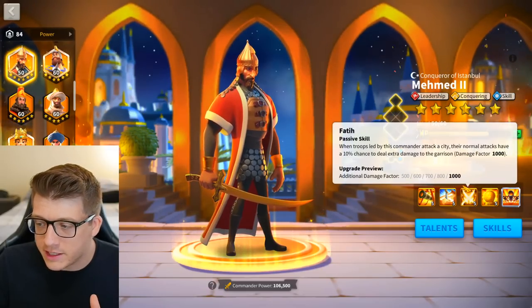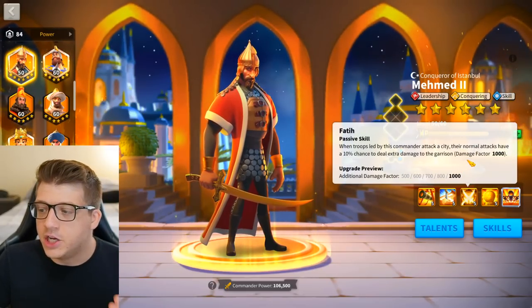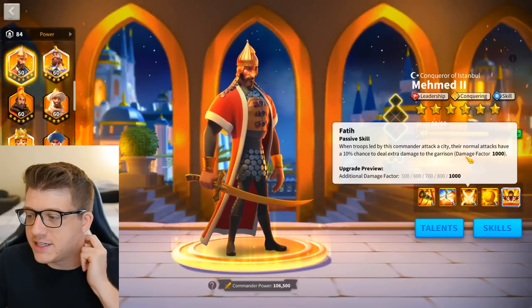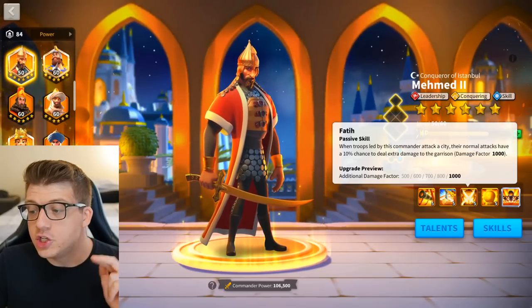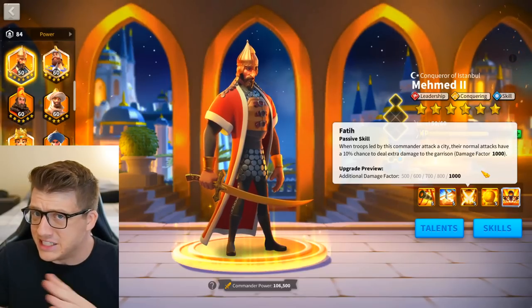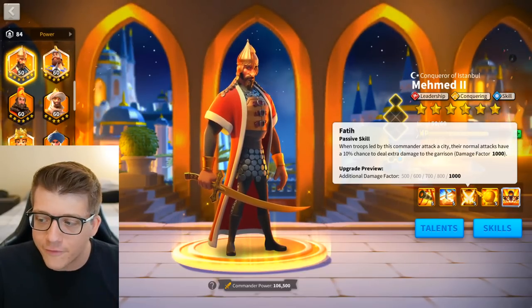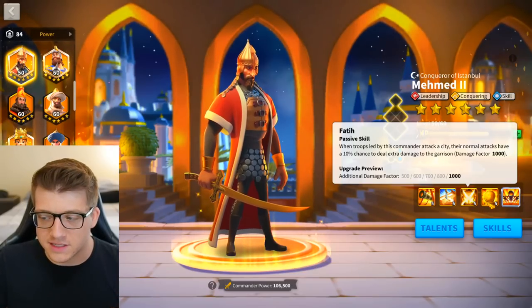His third skill is pretty irrelevant for most players. It says when you attack a city, your normal attacks have a 10% chance to deal a 1,000 damage factor to the garrison — which is a ridiculous amount of damage popping once every 10 turns on average — but in the open field, this does nothing.